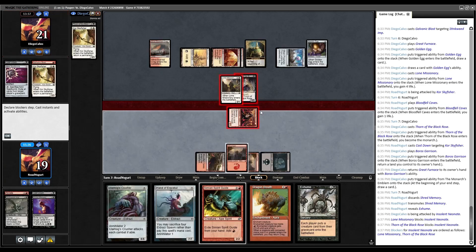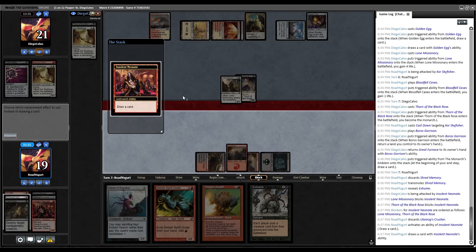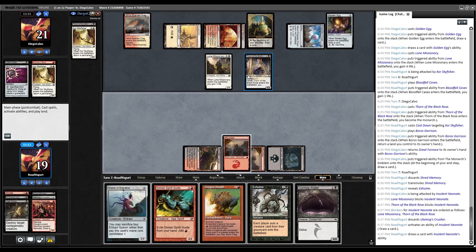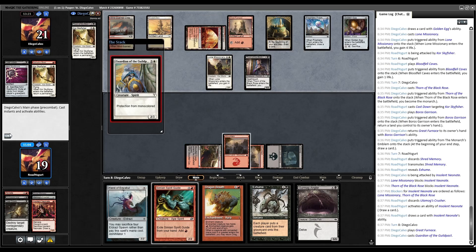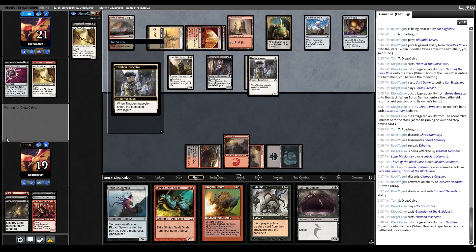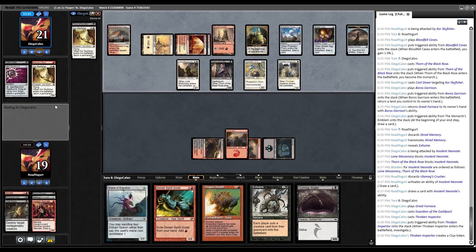That's going to push us back. We discard and put Crusher in the Monarch position. We draw Gurmag Angler. Thorn is on board — we probably should have killed Thorn with Deathtouch. We might have made a few play line mistakes here. Opponent plays Great Furnace, then Guardian of the Guildpact. But Ulamog's Crusher is no color so it doesn't really work that way. And Thraben Inspector. We might be a little bit too far behind — not sure if it's worth playing out at this point.